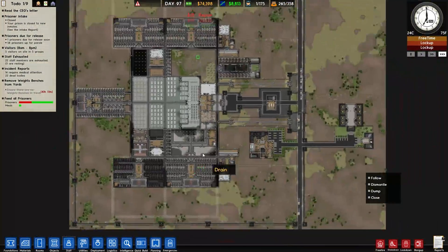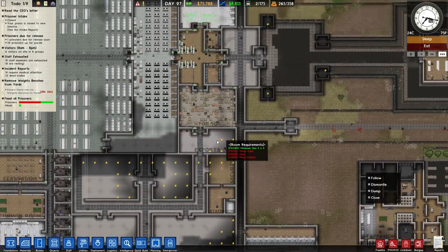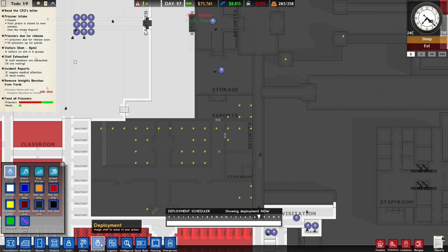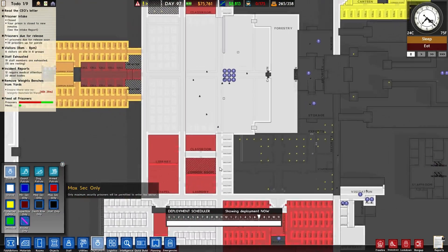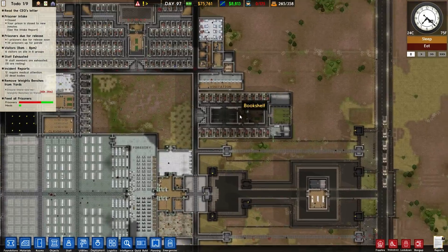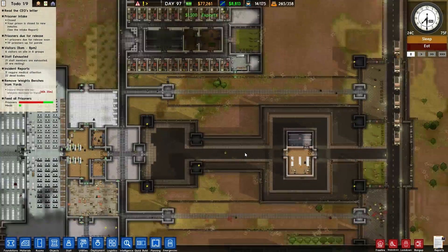But there we are, ladies and gentlemen. We've done for today. We're going to get the workshop completed next session, hopefully, as well as all the other stuff, then start training. We also want to make sure this exports area, when it's eventually separated, is going to be max sec only — we don't want any medium sec prisoners working inside our workshop, just max. Do we have two protective custody in here now? Yeah, we got two there — that's good.